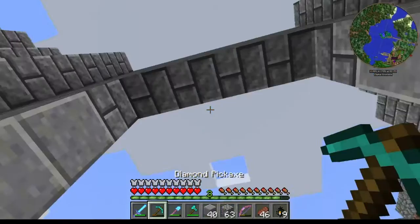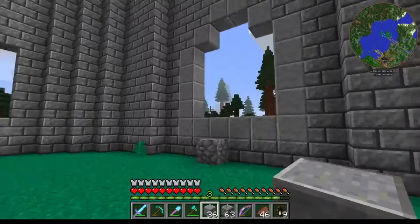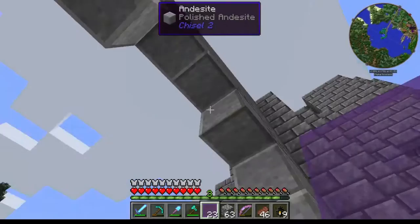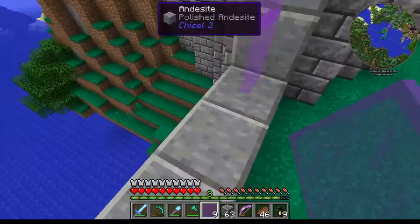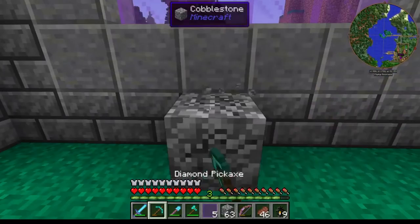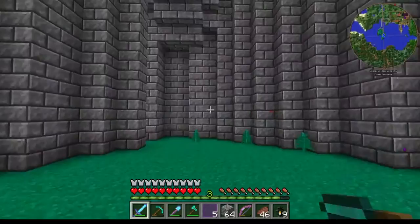We need to take that and that out — like that. It's not particularly three-dimensional unfortunately, but once we get some glass in these windows we'll start to get a feel for what I'm aiming for — hopefully. Okay, let's have a look. That's a start there. I need to get some dirt and make some more glass.